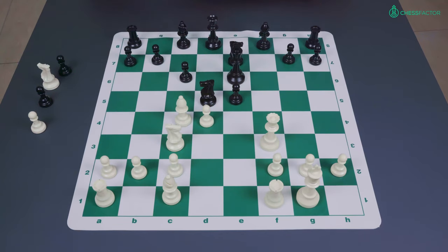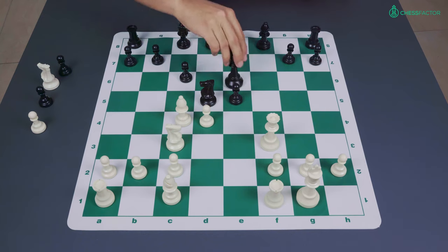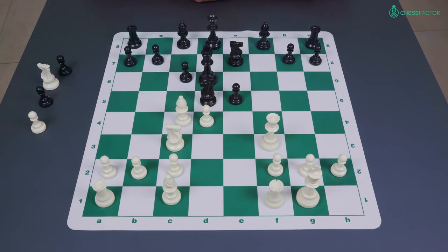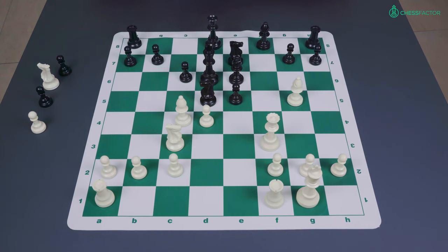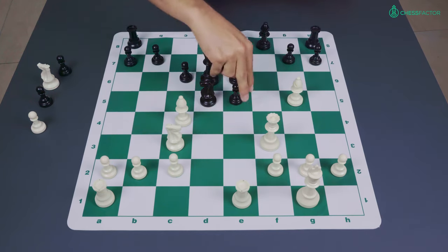White plays d4 — an idea we've seen already — and here probably already black went a bit wrong. As far as I know, king to d7 gives a little bit more chances of an eventual escape, but black chose the move king to d6 here, and after the move bishop to g5 black was already in quite some trouble. Black played bishop e6 — you can see that king d6 is a naturally desirable move, because from d7 you are blocking this bishop, but from d6 at least bishop to e6 is a very human way to support the knight on d5 and try to develop.